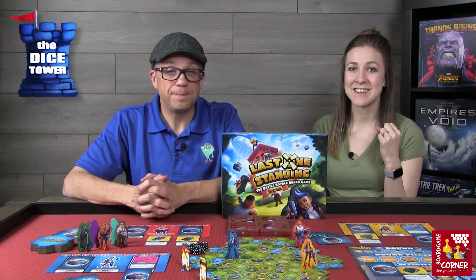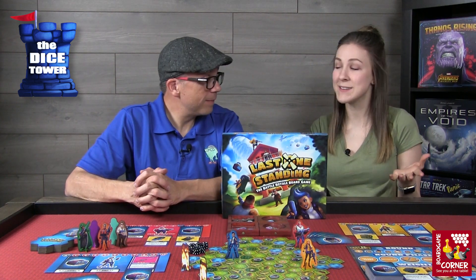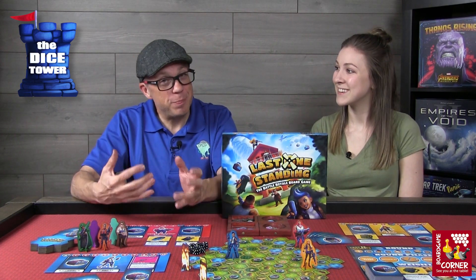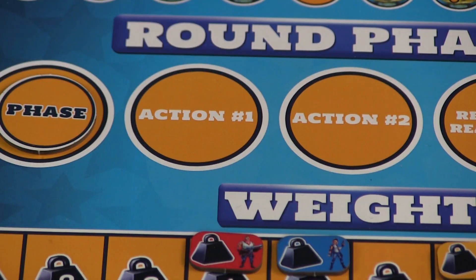After the island event comes the actions phase. Everyone gets two opportunities to do actions — essentially everybody does one action, and then everyone does a second action. The order is determined by weight, so whoever is carrying the least amount of weight goes first. Early in the game this may not matter much, but later when big chunks of the island are gone and there's less loot to grab, it becomes strategically important.